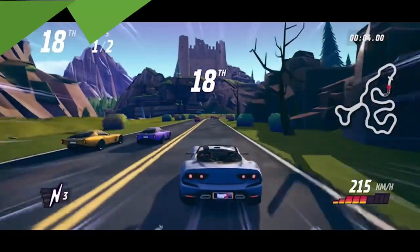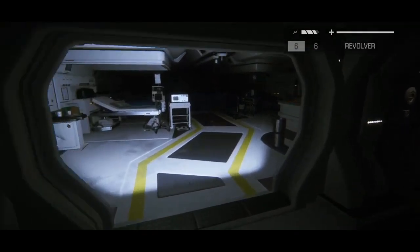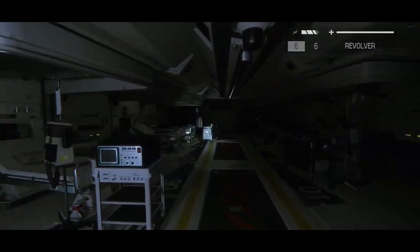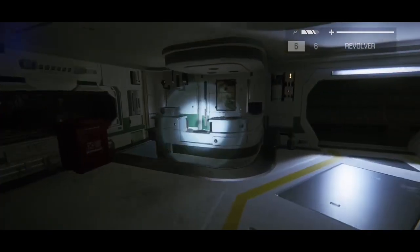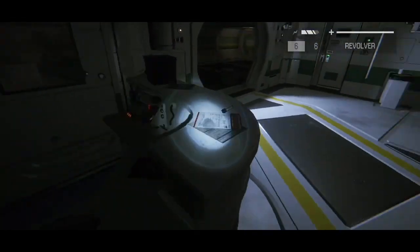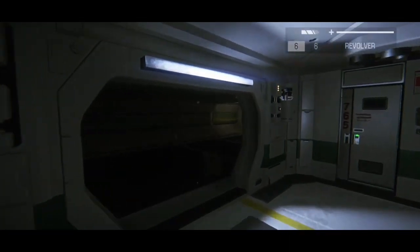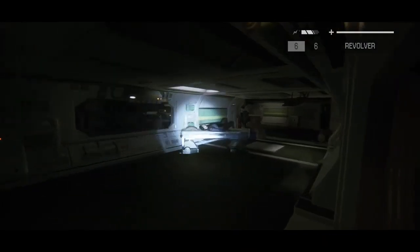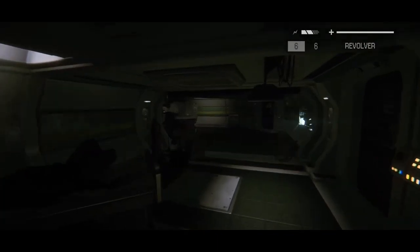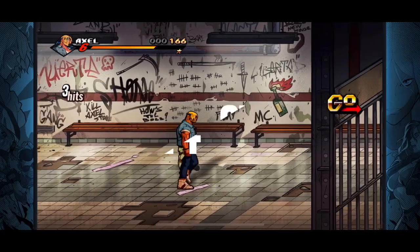First off, Alien Isolation. I was definitely surprised when this came out on mobile because it's a full-fledged version of the console game. It's from the exact same people that created Grid and ported it over to mobile, and I have to say it's very well made. This one's definitely not for the faint of heart because it's a survival horror game — you're basically up in space avoiding being attacked by aliens. The graphics are great, it has controller support, and the story and voice acting is great too. I highly recommend this one.